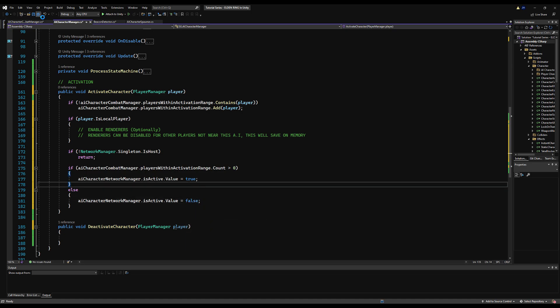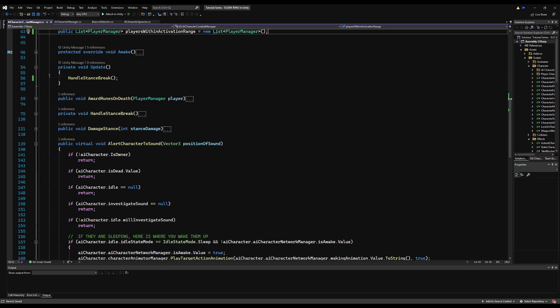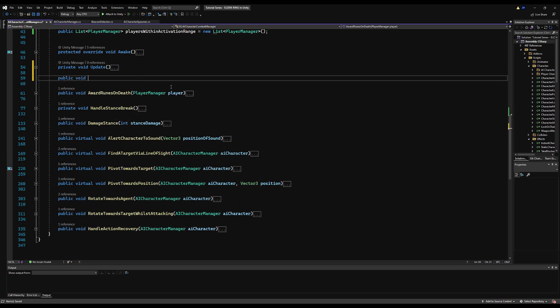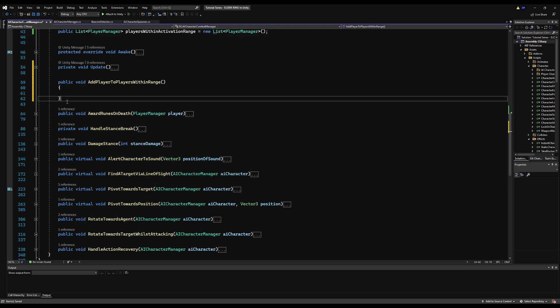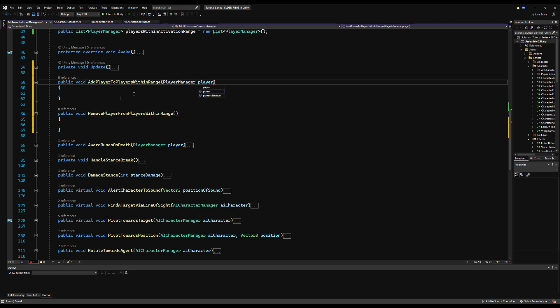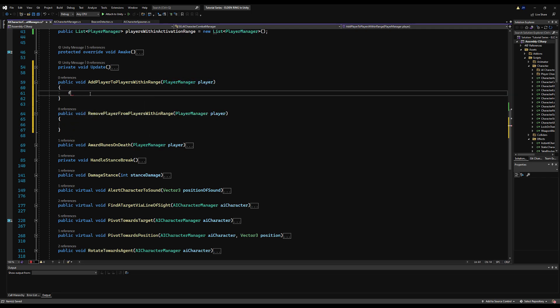There's a bit of danger here though. We're checking the list count. But if a player leaves the game and their object gets deleted, there will be a null reference in the list — but it will still count as something in the list because there'll be an empty space. So we should always make a function to add and remove players to the list, and every time a player is added or removed, go through the list and check for null entries and remove them.